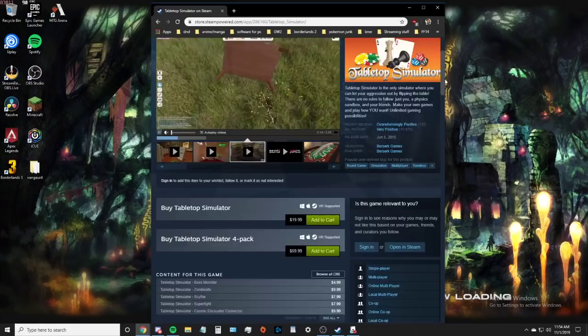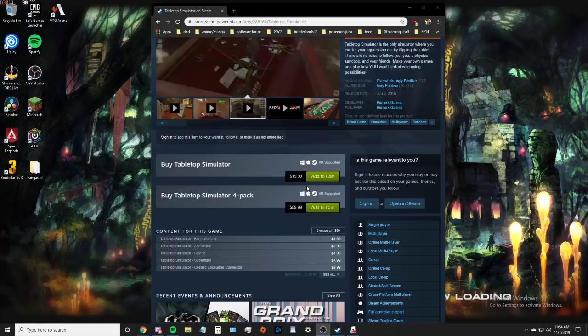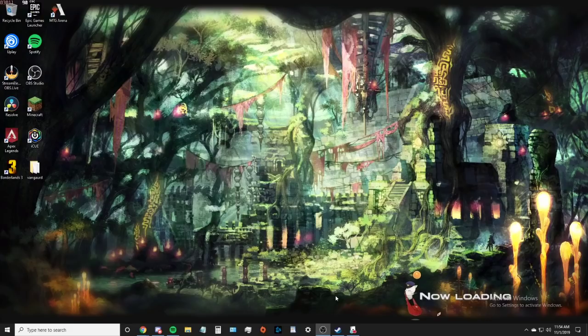If you're a DM trying to get people in, you can buy the four-pack for $60 or the single purchase for $20. Either one works - neither is better than the other, it's literally just whether you want a four-pack or not.